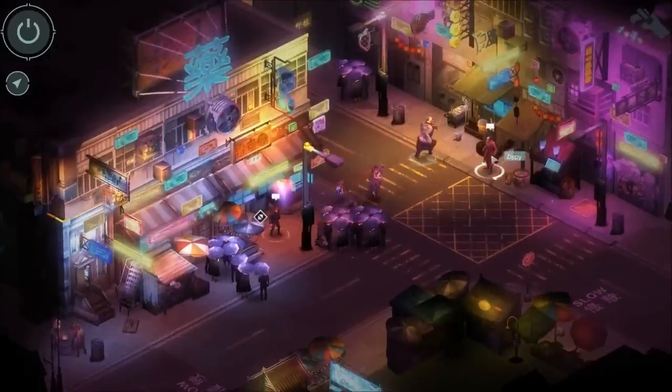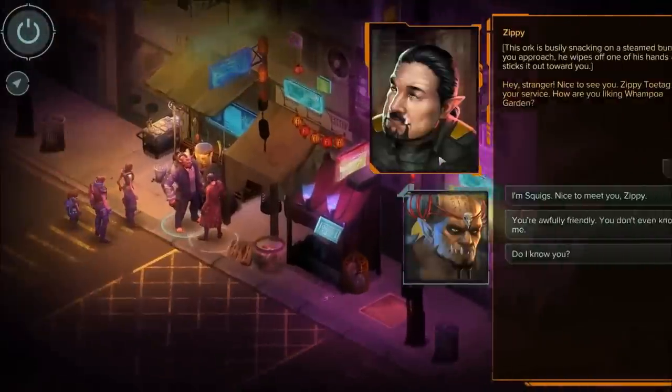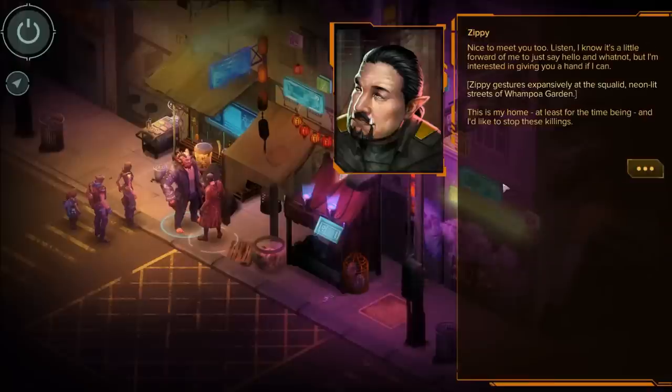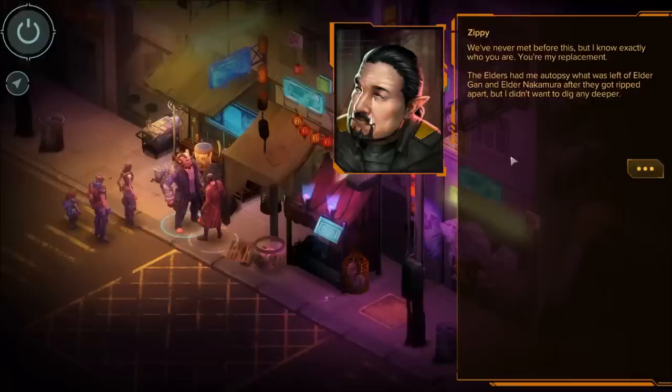What's this dude got to say? This orc is busily snacking on a steamed bun. As you approach, he wipes off one of his hands and sticks it out. 'Hey, stranger. Zippy Toetag at your service. How are you liking Wampoa Garden?' 'I'm Squigs. Nice to meet you, Zippy.' 'Nice to meet you too. I know it's a little forward, but I'm interested in giving you a hand if I can.' Zippy gestures at the squalid neon-lit streets of Wampoa Garden. 'This is my home, and I'd like to stop these killings.'